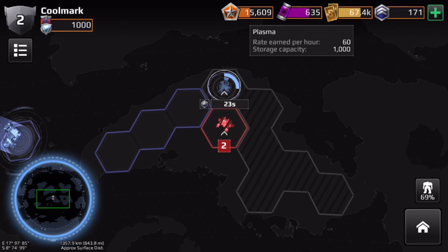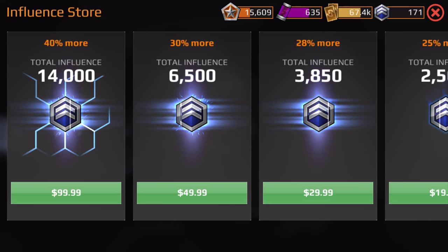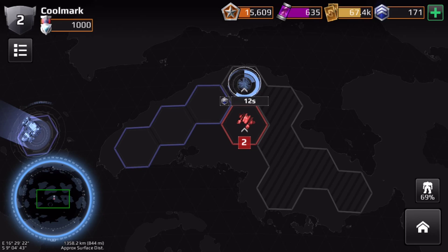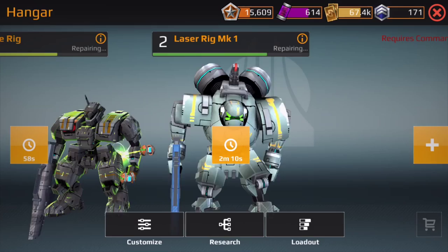So here you go — you have your plasma that you get, your credits, and your influence which is basically the premium currency. Then there are battle points which come from winning battles.